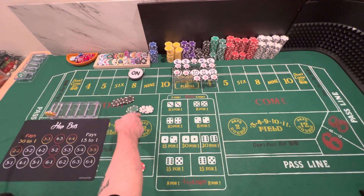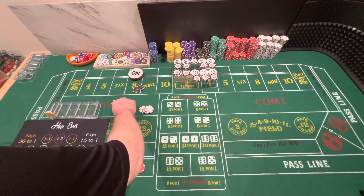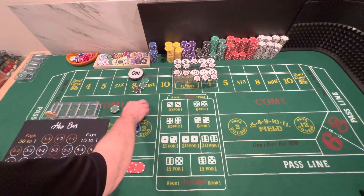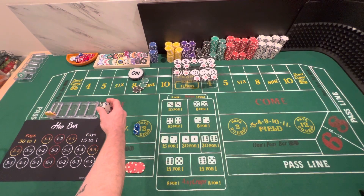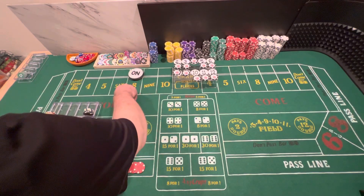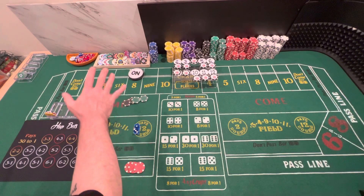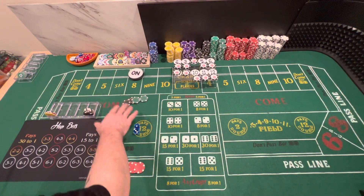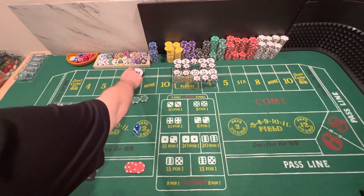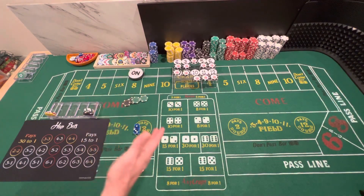Our new bankroll is $578. Let's see what we can do with $250, and we'll put $328 as our bet profit. Now when you're at the casino, if you're going to try this, you need to know what the bets are and you need to do it a lot quicker than I'm doing it here because there's still a point on the board and they're not going to wait a long time for you to figure out what you want to do with bankroll management.